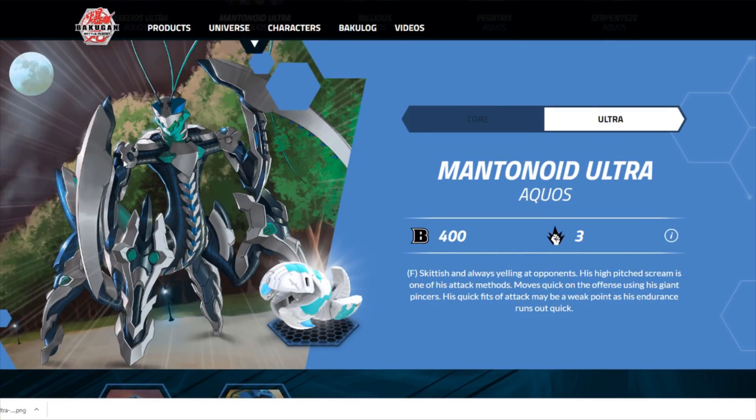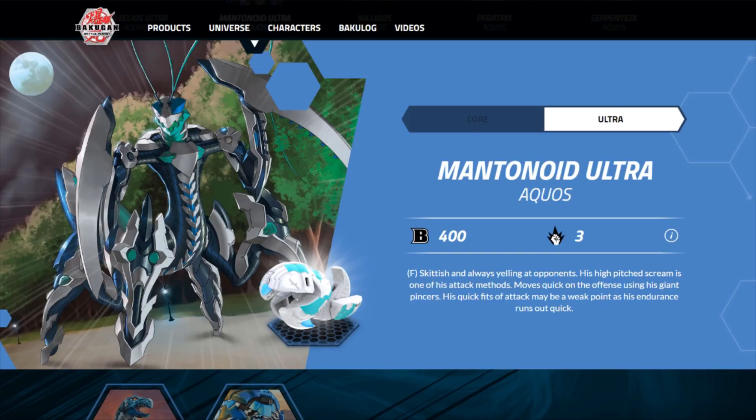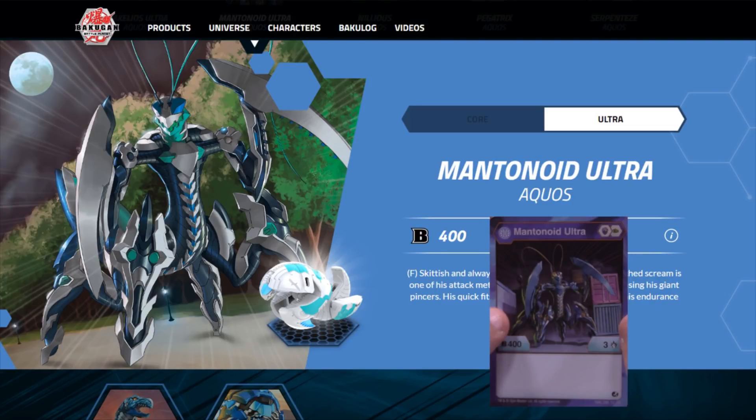Moving on, we have Mantenoid Ultra — with the Haos picture instead of the Aquos picture, and even the Core Mantenoid here when it should not be. Regardless, let's get into it. This is not one of the more impressive ones on the Aquos lineup. We have a little vanilla boy with 4/3 — completely average stat line. Magic shield and normal fist. The magic shield is pretty valuable, but with the quality of the evolution, it is not worth it for that magic shield. There are much better sources of that magic shield core.